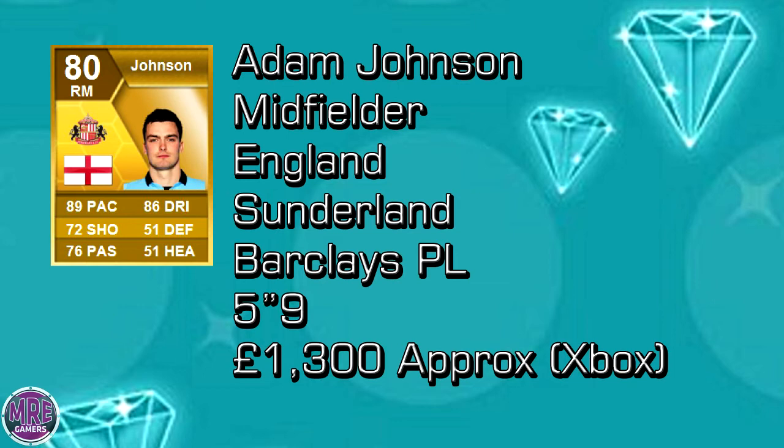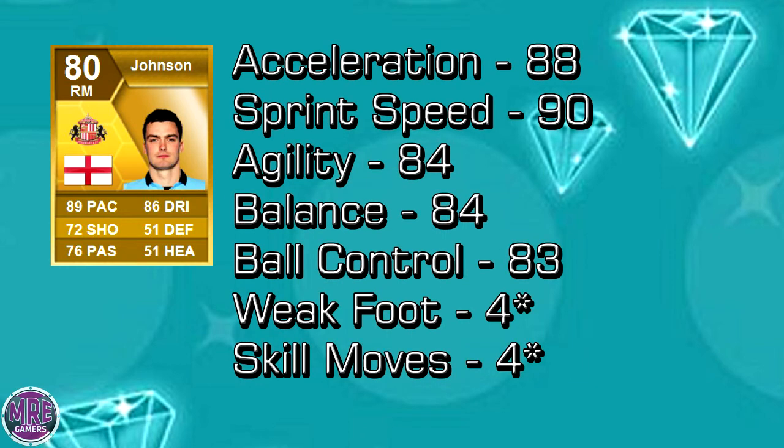I bought Adam Johnson in a 4-1-2-1-2 for 1700, and I'm thinking it's going about 1500 to 1300 approximately on Xbox 360. Up to now, he's just everything you want for your English teams, England teams, Premier League teams, hybrids, or pace abuse squads — Adam Johnson is definitely a player who would fit in there.